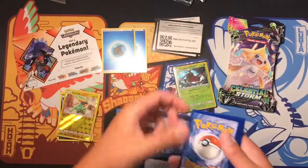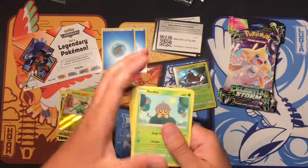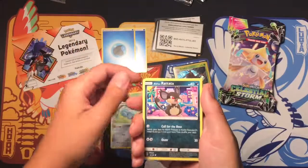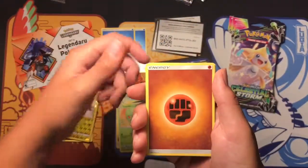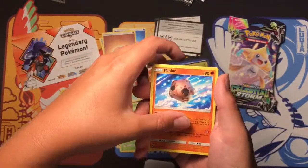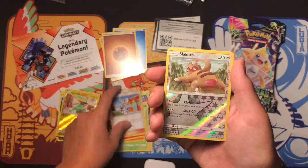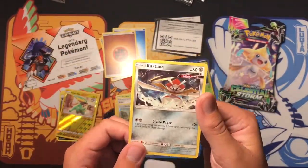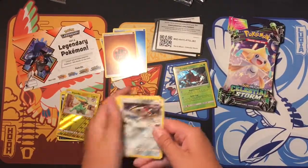All right, second pack. We got a Seedot, Beldum, Alolan Rattata, Voltorb, Treecko, Fighting Energy, Minior, Combustion, Slaking, and Kartana holo. That's actually a pretty good move — for two Steel-type energies, 130 damage.